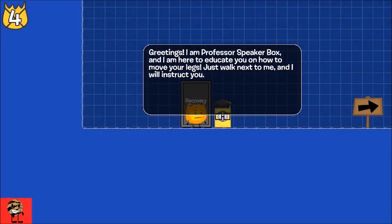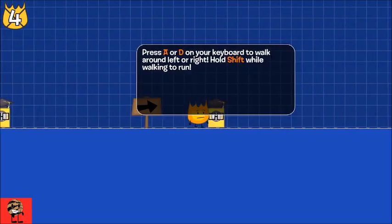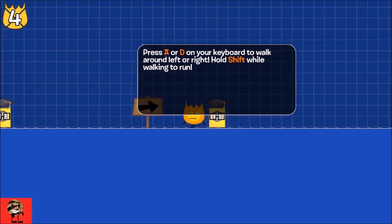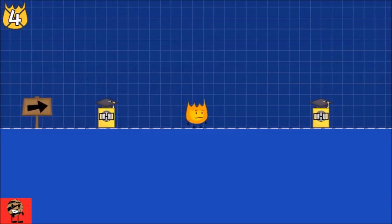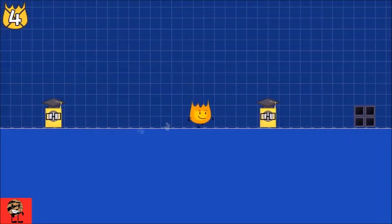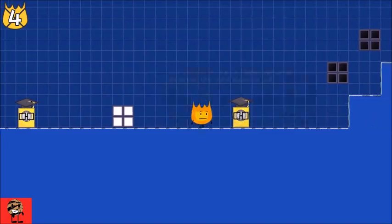Alright. Greetings. I'm a professional Speaker Box. I'm here to educate you on how to move your legs. Just walk next to me and I will instruct you. Press A or D to walk around. And hold shift. Oh, this is running fast. This is awesome. Press S to crouch. Yes. This is what I know for. This is excellent.